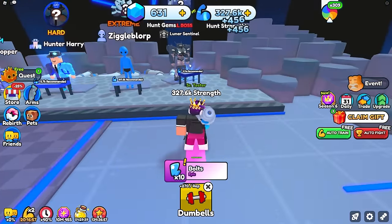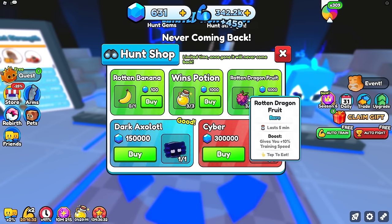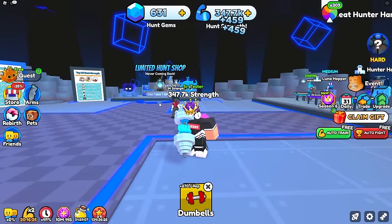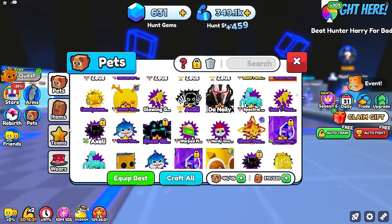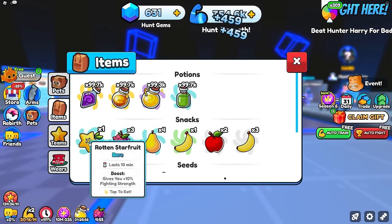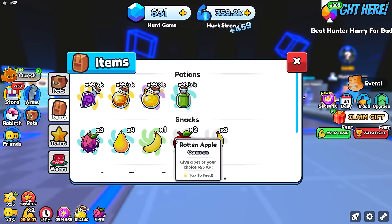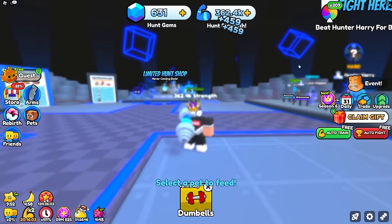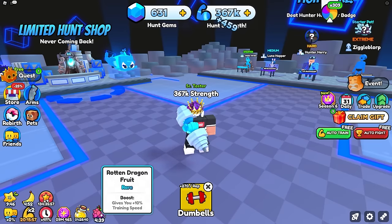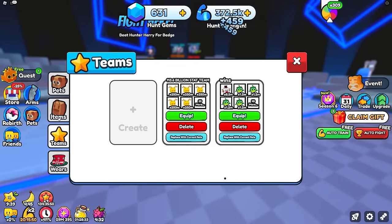Looks like I just gotta grind strength and defeat that boss to get more gems and pets. Another way to multiply is using fruit — it costs 5,000 and gives a 10% training speed boost, which basically means faster hunt strength. Testing it with fighting strength — no, it doesn't help at all, so that was wasted. But the rotten dragon fruit gives even more training speed, so I'll stack 15 minutes of that and see where we end up.